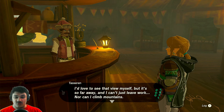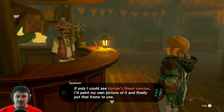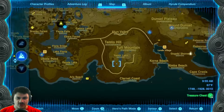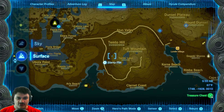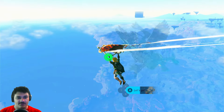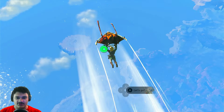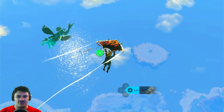'I've never been up there — I'd love to see that view myself but it's so far away and I can't leave work, nor can I climb mountains. If only I could see Hyrule's finest sunrise, I'd paint my own picture and finally put that frame to use.' Okay — Tuft Mountain, one of the only places in Hyrule I haven't actually been. Oh, there's even a thing up here now. I wonder if I can actually make it there — it would be a bit of a distraction but let's try.